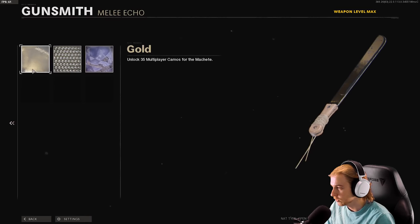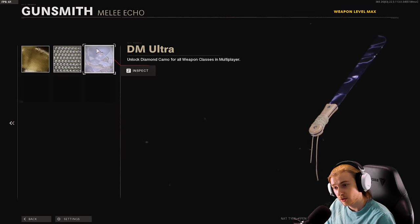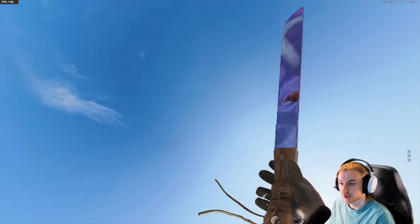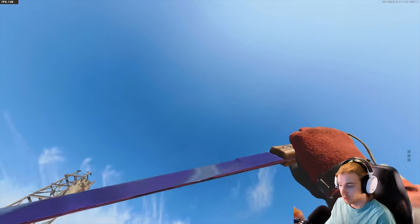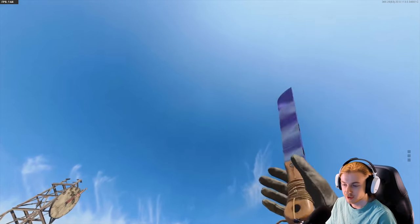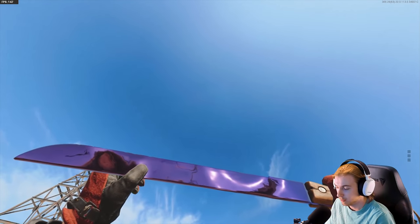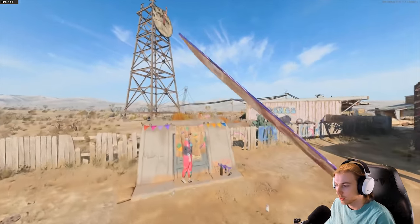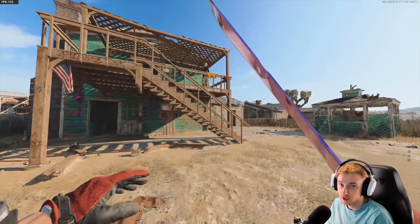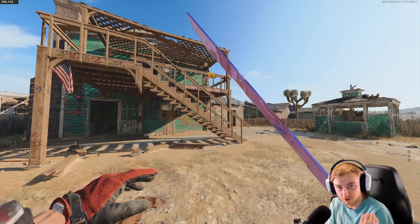Let's see what the machete looks like with the mastery camos on. This is Gold — Diamond looks pretty good, even the little ropes on it turn gold. And Dark Matter looks decent. Per some of your requests, this is what it looks like in-game with Dark Matter — it's a big fat blade, a lot of places to cover. The handle doesn't really change at all; I think the handle should change like it does for Diamond. Actually, I like that a lot — I think it looks better than the Wakizashi. The Wakizashi in-game, I'm not a big fan of how it looks because it's pointed down and you don't see anything but the handle.